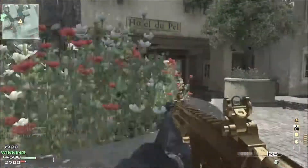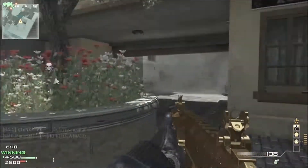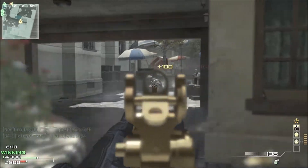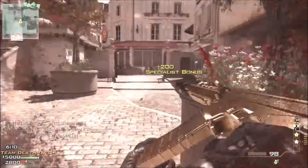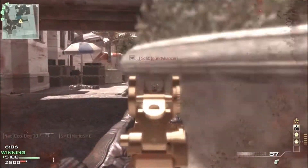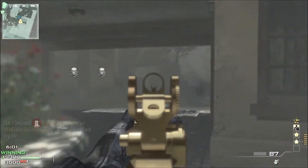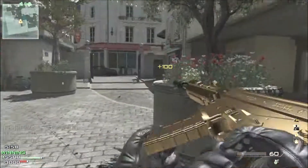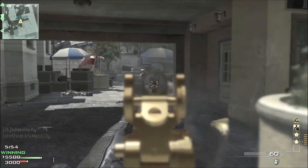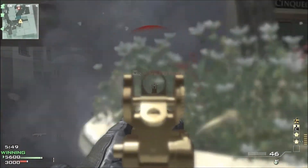If my teammates are by C, the enemies are going to spawn by A. And if I'm in their spawn — you're going to see right here — all my enemies are in the back of the map by A, and I'm over here by C, just spawn trapping them. If one person is in their spawn, it's not going to flip it. I'm not pushing all the way into their spawn; I'm sitting right on the outside waiting for them to come to me. They're going to keep pushing forward and coming to me until the spawns flip and they spawn to the right-hand side. Then I'll just go out there, follow them, and spawn trap them over there, which is perfect.